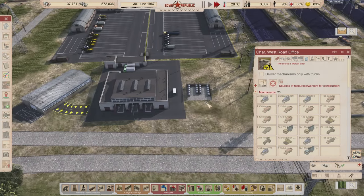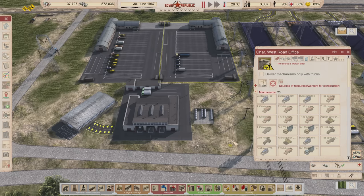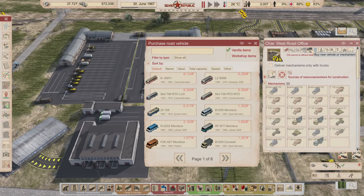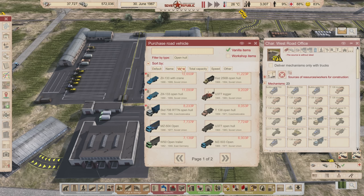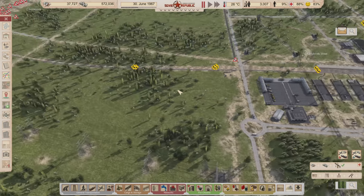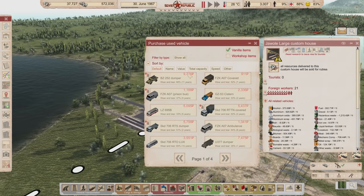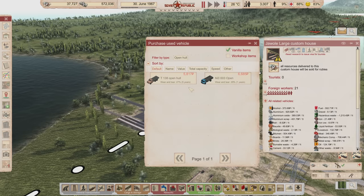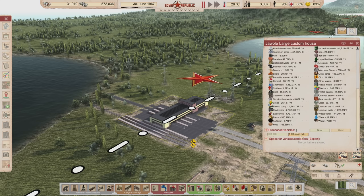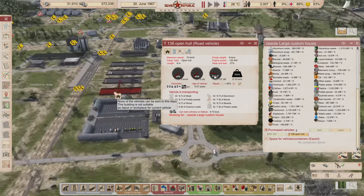We have one spare spot here and I'm thinking maybe we do another open hall so they can deliver mechanisms and everything. I'm going to look at used vehicles — open hall, there it is, 25 years old, that's a pretty good discount. We'll send this one to the building office since the repair center is attached to the construction office anyway. So this open hall will go over there — once this dump is done we can start working the building.